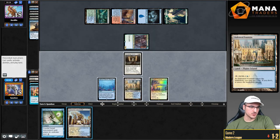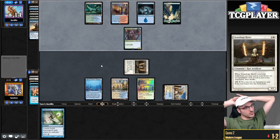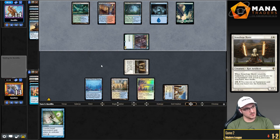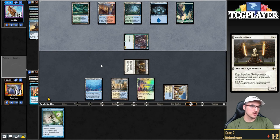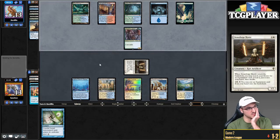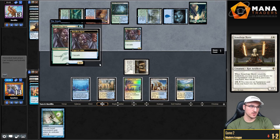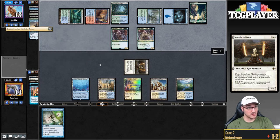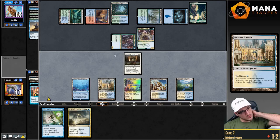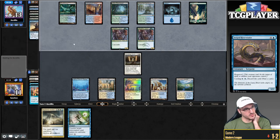The problem is if I let Grief take my Teferi, I'd find myself in a spot where I just can't do anything. Now I can't even counter Living End. At least the Living End isn't super good — not the best one but not the worst either. I get back Solitude, exile the Curator of Mysteries. The opponent gets back a Street Wraith and a Striped Riverwinder. They don't cast Living End though — why would they not cast it? You just want to race me? Now we just block the Shardless Agent — and now they can't Living End anymore because I get back Stoneforge and Kaldra gets rid of all their stuff.